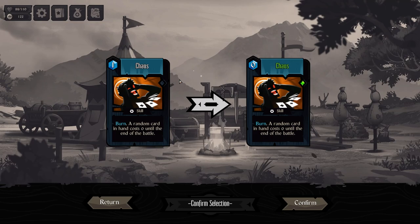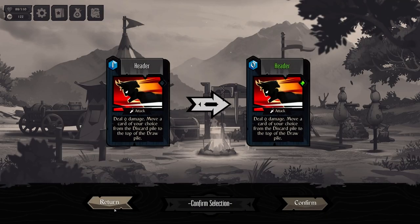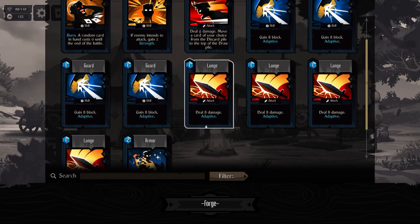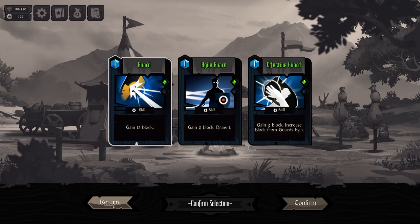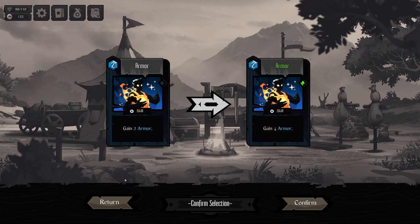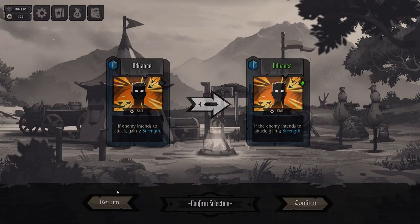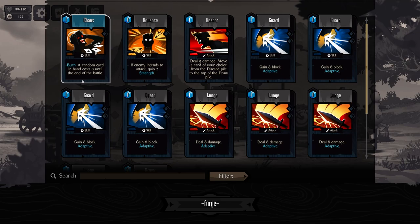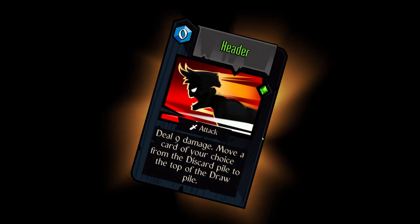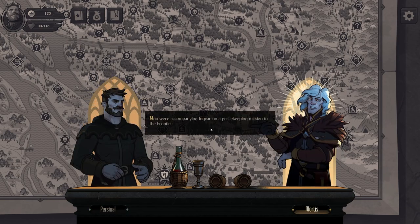What does this do? It costs zero. Gain force strength. Damage withdrawal one — this turns into gain block, draw one, or armor. I think that one's good. 'I can't remember how I came to the frontier or how I died.' 'You were accompanying Ingvar on a peacekeeping mission. The dwarves and the elves were on the verge of war — only the lord of the northern gate managed to bring them to the negotiating table, but the mysterious demise of your party ruined everything.'